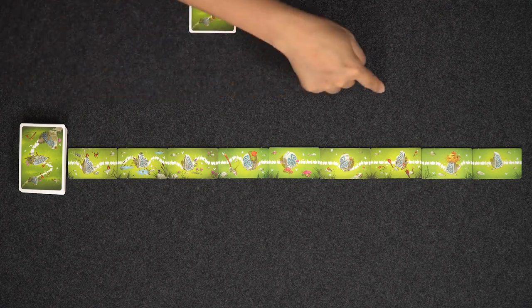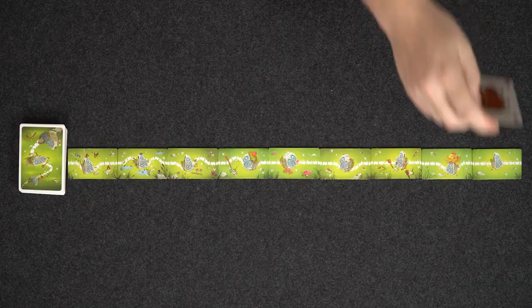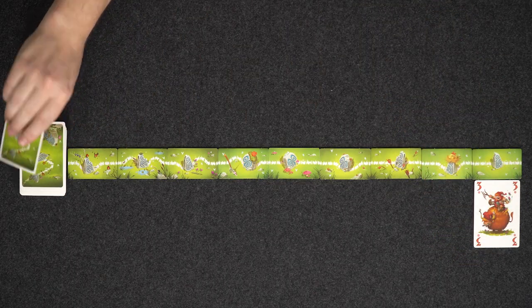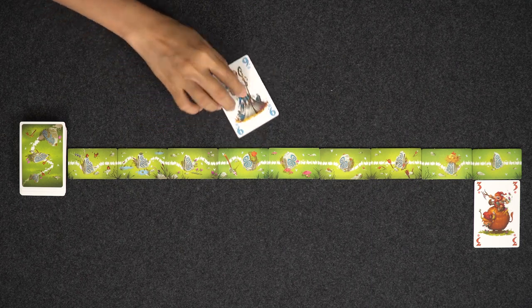So I'll be placing in this area and you place on the bottom area. Okay, so my first card will be — I'm going to play a three down here on the end. I'm drawing a card. So I am going to play a nine in the middle to intimidate you.